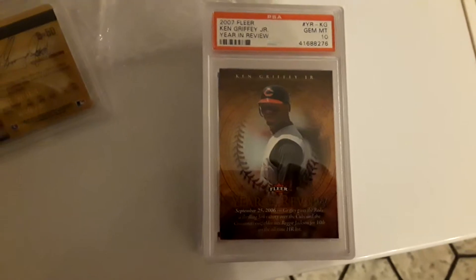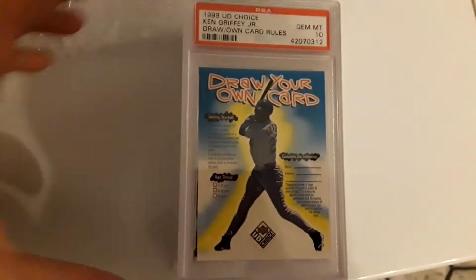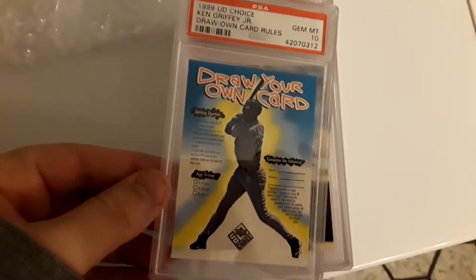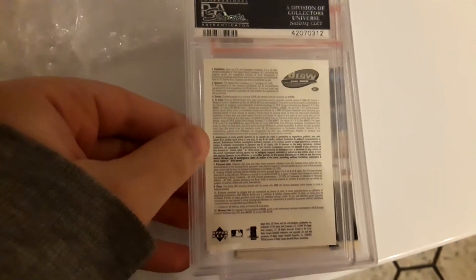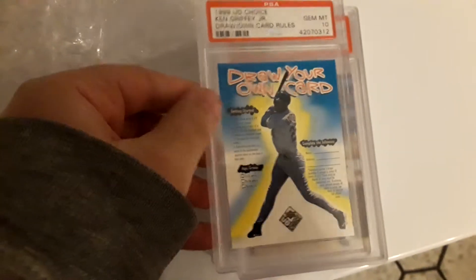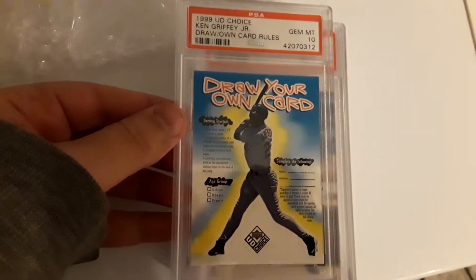2007 Clear Year in Review. And then 1999 Upper Deck Draw Your Own Card. This is what kids turned in, and they got awarded by having their card on actual baseball cards for Upper Deck. You don't see these graded too often, so I picked it up. It's not even part of the registry, but I thought it was cool, so I decided to get it.